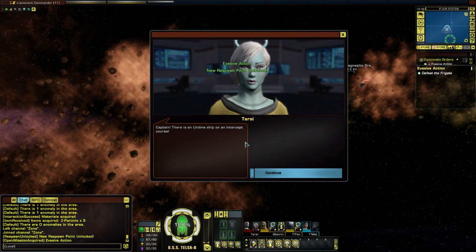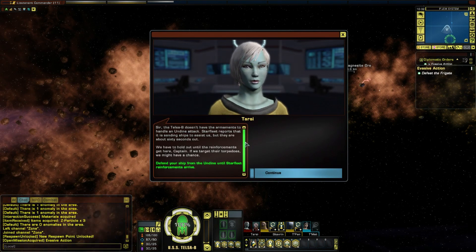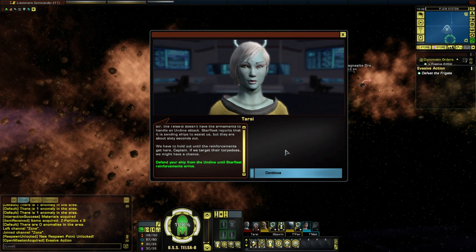Captain, there's an Undine ship on an intercept course. The Telsavia doesn't have the armor to handle an Undine attack. Starfleet reports it is sending ships to assist us, but they are about 60 seconds out - we have to hold out until the reinforcements get here, Captain. If we target their torpedoes, we might have a chance. Okay. I think I need to take at least one beam off auto-fire, because when a torpedo comes out I can then just target and use that beam to fire.